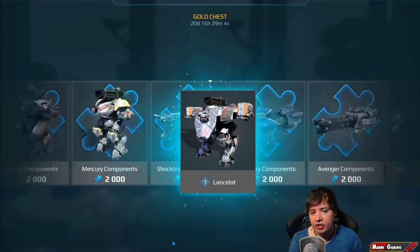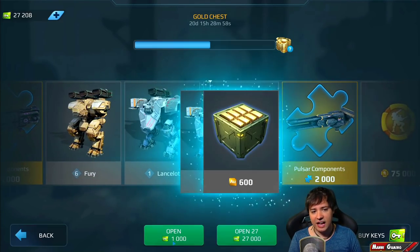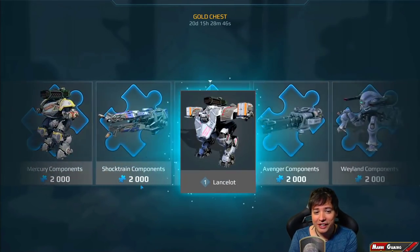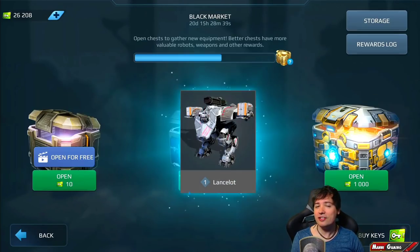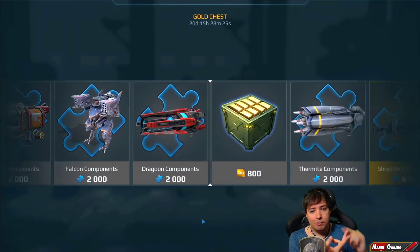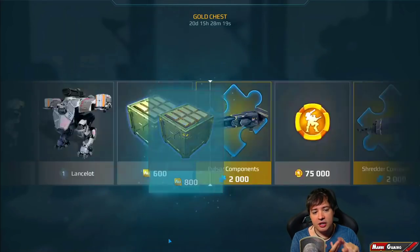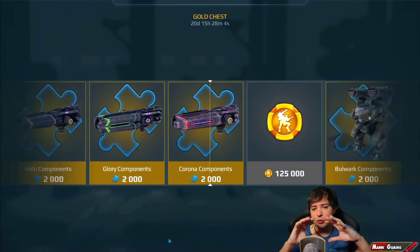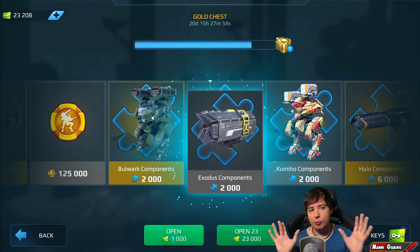Let's assume we're a normal player. There's a Lancelot thing stuck on my screen — something is wrong, it's not supposed to be here anymore. We're gonna assume we're a normal player and what we want is mainly Spectre, Bulgazari, and Shock Train. So far I've gotten none of that — just a little bit of gold, which isn't bad, but it's a very widespread price acquisition.